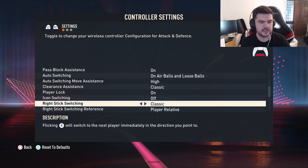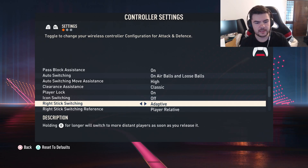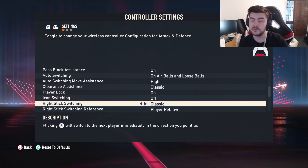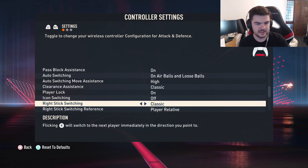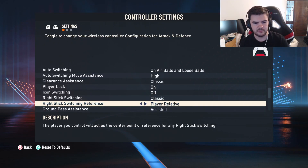Icon switching I think is awful — not a fan at all. Right stick switching is on adaptive by default, meaning the further you hold the stick the further the player selection goes. However, apparently adaptive freezes your game a lot — people in my stream have been complaining about that. I've been using classic and have had no problems. I prefer classic because I don't think you have time to extend the right stick — when you need to switch you need to get there fast. I prefer player relative; ball relative is suicide.